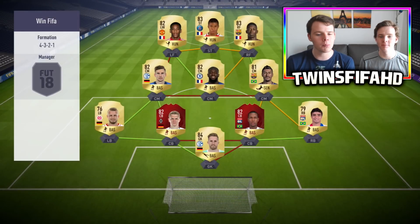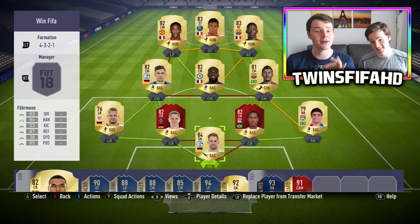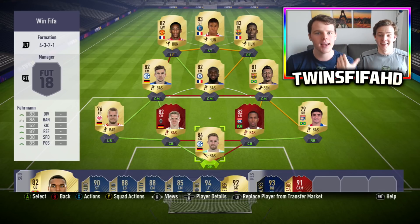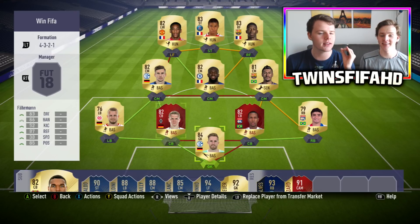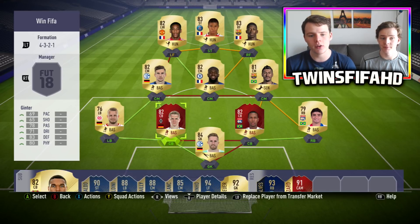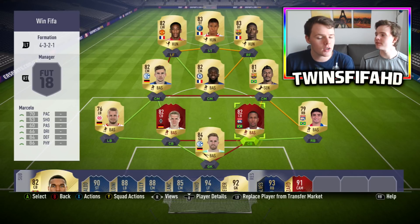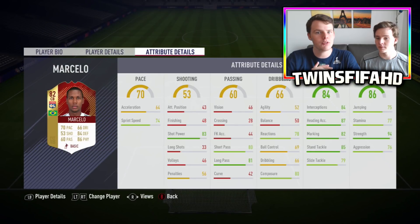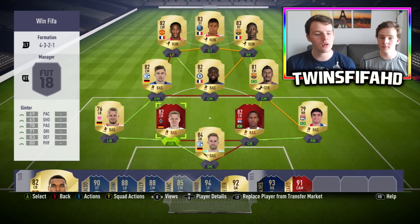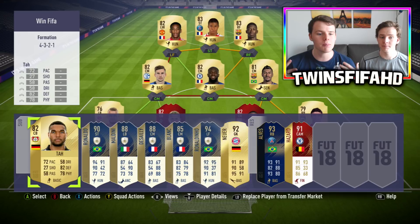Let's jump into the squad. Our goalkeeper will be Raph Farman — I see so many people using that goalkeeper in FUT Champions and he's just so good. His save with late threat is actually unreal. Then after we have two FUT Champions center-backs: Ginter and Marcelo. The only problem with those two center-backs is that sometimes they can feel a little bit sluggish because they both have lots of strength. I would maybe advise you to use Jonathan Tah if you're more of a pacey center-back.